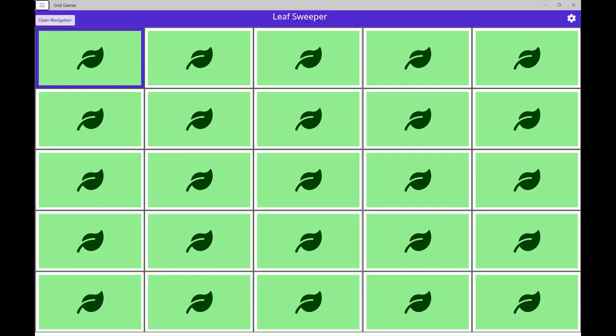Grid games window, desktop child sight bridge pane. Open navigation button, navigation landmark. Sweeper settings button, alt S. Sweeper squares grid, leaf on stone 1. Row 1 column 1, selected. Swept stone 1, 1 nearby frog, 4 stone 1.